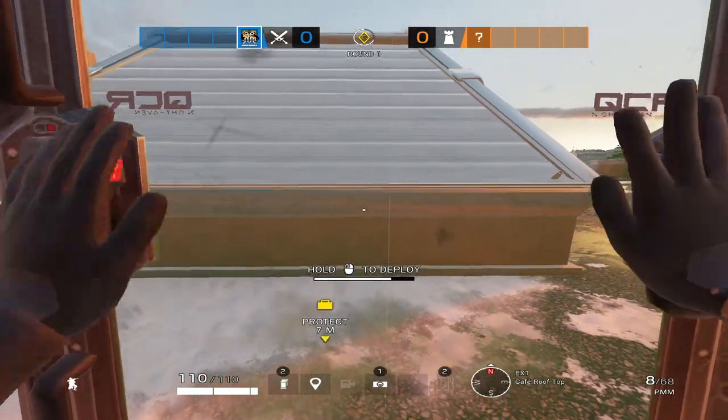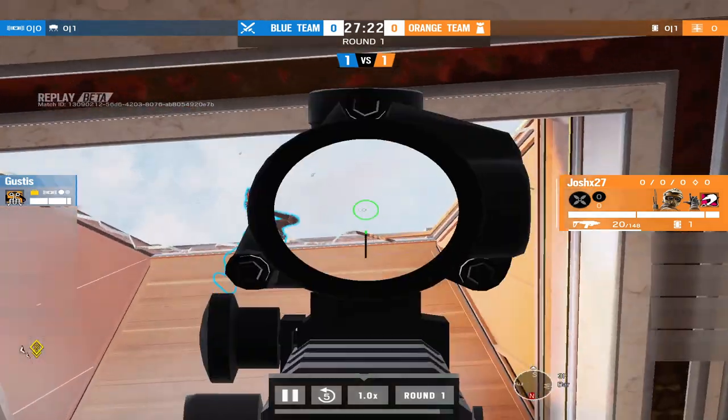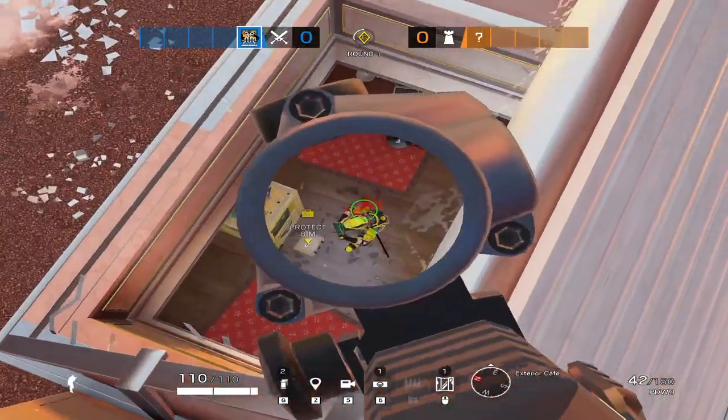To do this trick, you need to place your Oza shield behind the skylight as close as you can, facing north. After that, just bolt over for some free kills, and you'll thank me later.